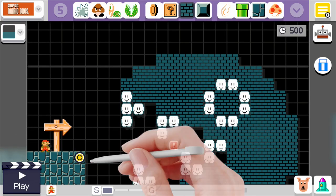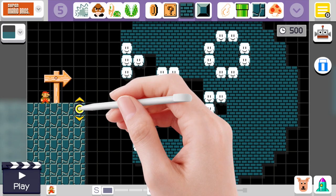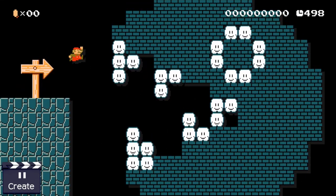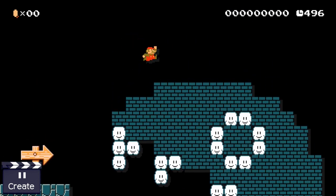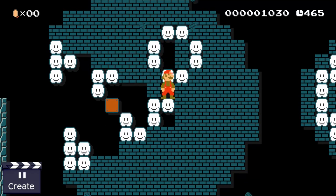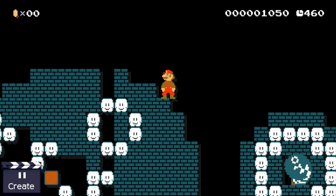The first thing a player will likely do is go towards the top because they're worried about falling, but actually you can go down. Let's try moving the location of the start. Now you have two options — you can go from the top or the bottom. There's a fork in the course, and I believe that rather than having one obvious route, giving players multiple options makes it even more fun.